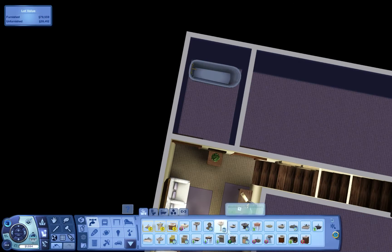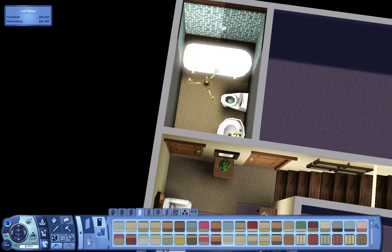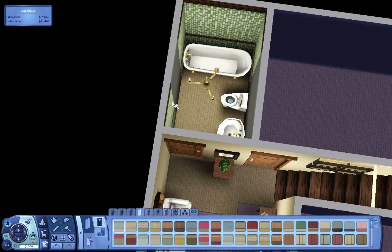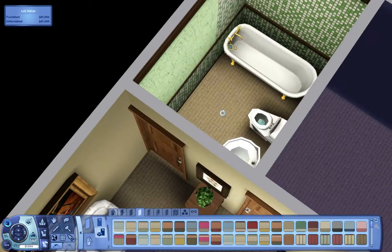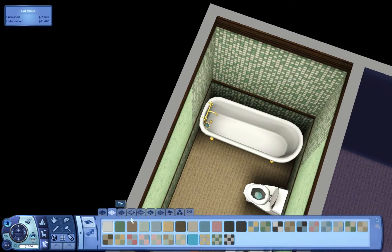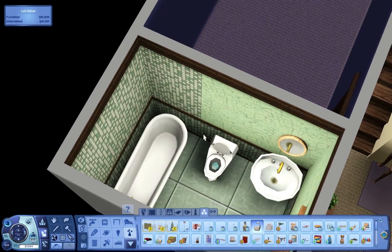This is also going to be the other bathroom — like I said there are two bathrooms and three bedrooms in this house. It's definitely a little bit larger than what it looks like from the outside, and I like houses that do that — that look small but are actually quite large. I just like the illusion of it. I have created a few houses in the past that create that type of illusion and they are fun to build.